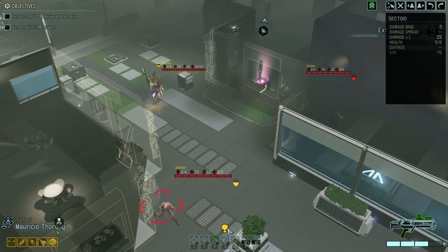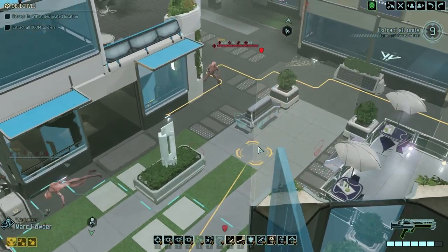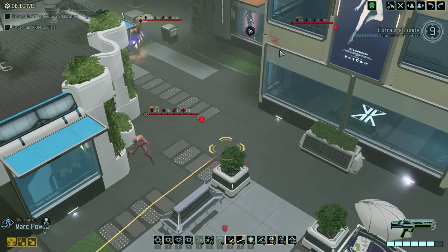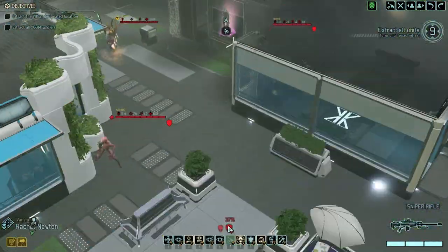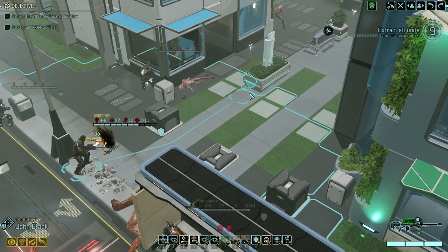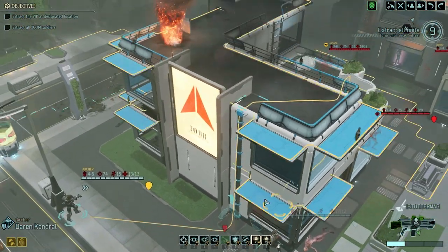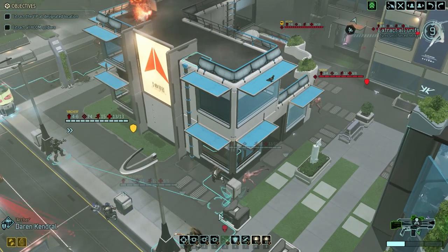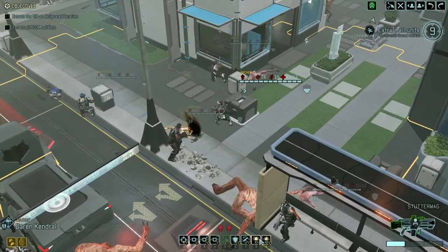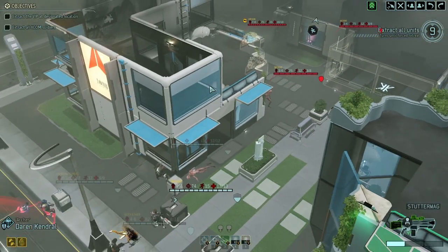Unfortunately Mauricio doesn't have an action left, but I think I have some more actions. We have a mimic beacon so I could flank that guy, but that will leave me open for a flank from this person. Could run up, give him a plasma grenade — that would be very dangerous. However going here, this guy can run, so this will take the pressure off a little bit.